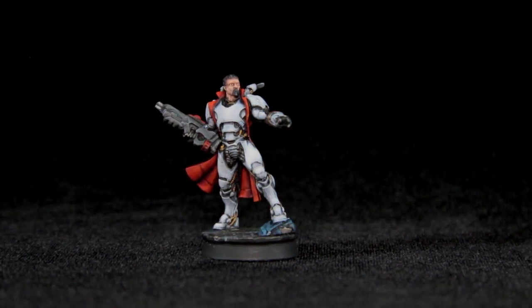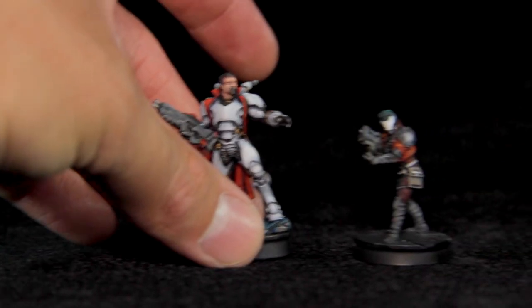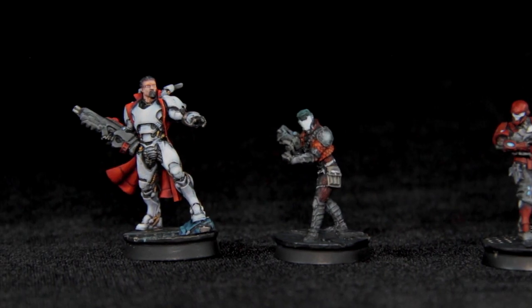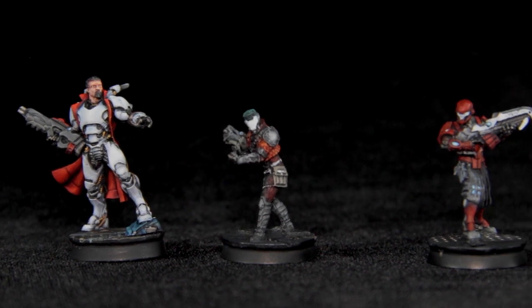He's a little bit larger size than the rest of the army, which I like a lot. I've got some other Yu Jing guys here to compare. And if you read the backstory, Sun Tse was created by Aleph to be a leader for the Yu Jing army. And so he's naturally going to be bigger, taller, stronger, better — all around a better warrior. And you can really see that in the sculpt.